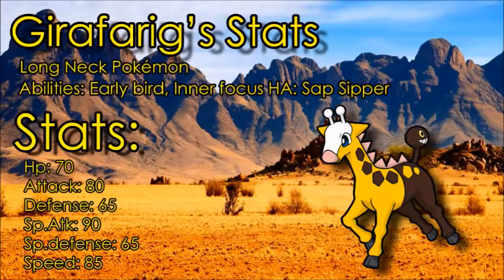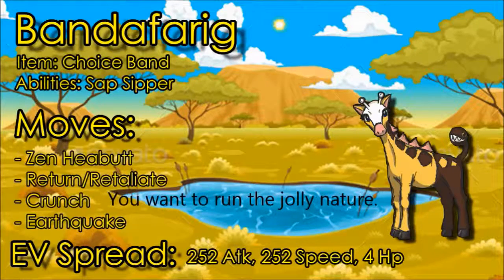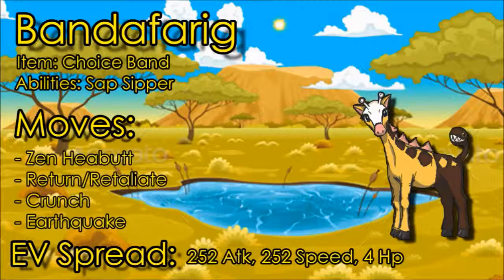Our first moveset is the 'Bandafferic' set — a Choice Band Girafarig. It's pretty funny because people always expect Girafarig to be a special attacker, but Girafarig has decent physical Attack, so that's why I decided to make a Choice Band set. It's just for fun — it's not the best Girafarig set, I'll admit — but it's really cool. It makes use of the Sap Sipper ability, so if an opponent hits you with a Grass-type move, you get a 1.5x boost in Attack, which is really good.